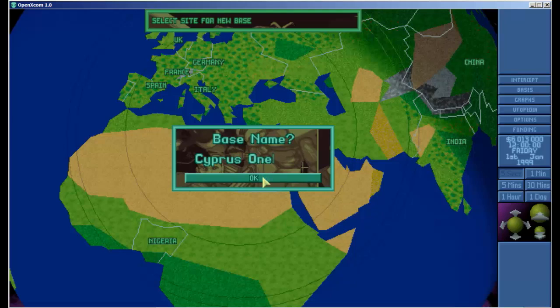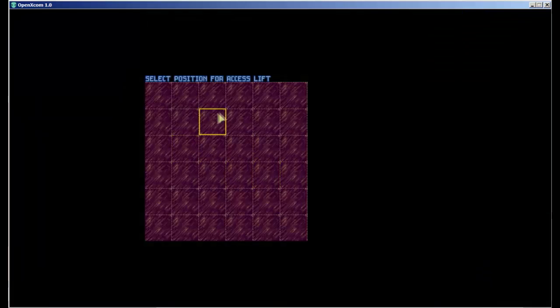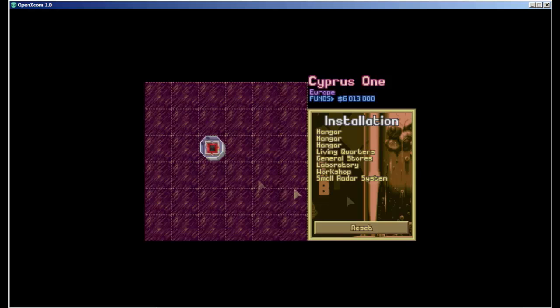You can name your base anything you like. Because in our initial settings we chose to customize our base rather than take the default, we have the opportunity to place different items ourselves. The first thing I like to do is put my access lift right here. We're given the general components that are initially put into a base: three hangars, living quarters, general stores, laboratory, workshop, and a small radar system.